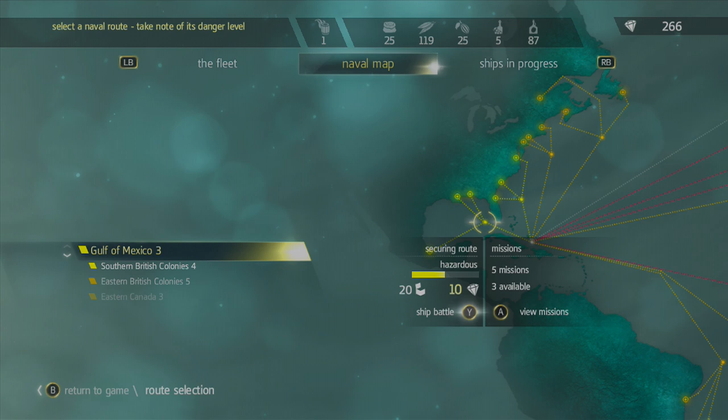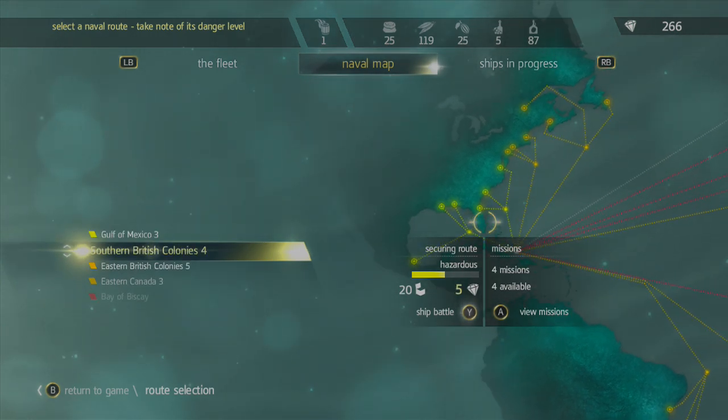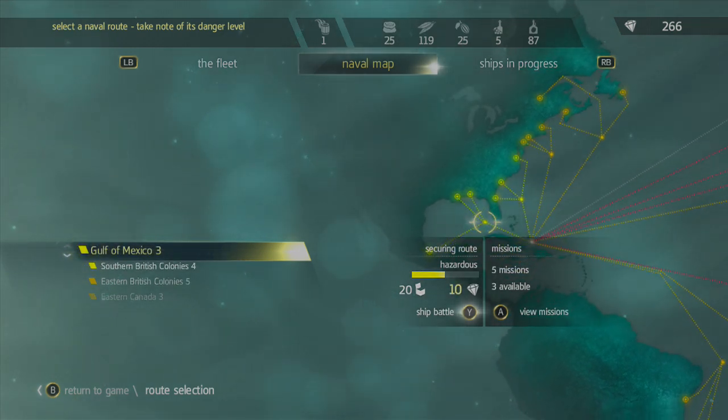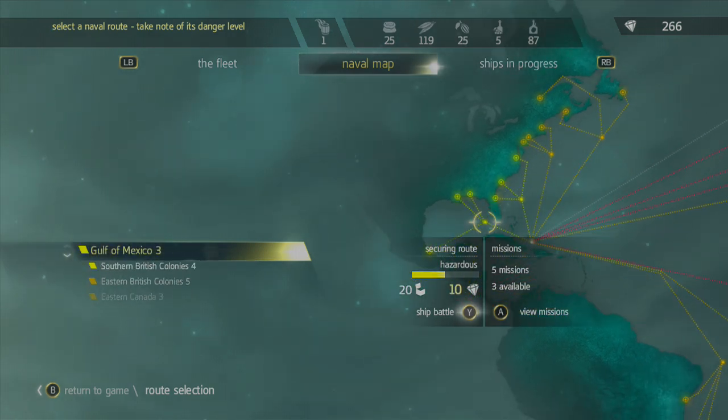Now if you go to the naval map, initially you'll have maybe one or two of these open. You'll want to use the up-down button. Try not to let the graph on the right-hand side confuse you — you can't go left or right on the analog to navigate; you need to go up and down. That's just for ease of use.